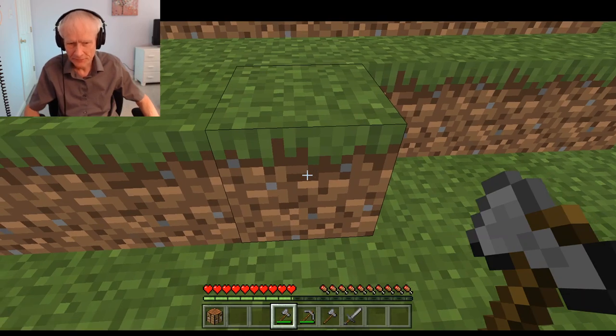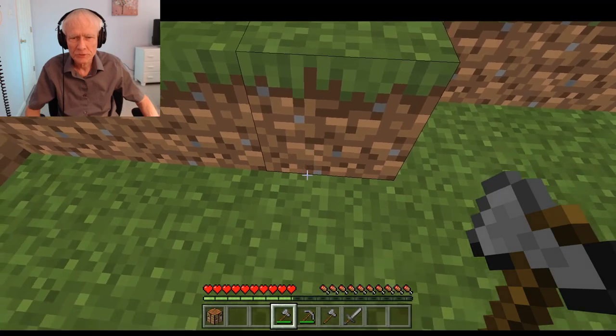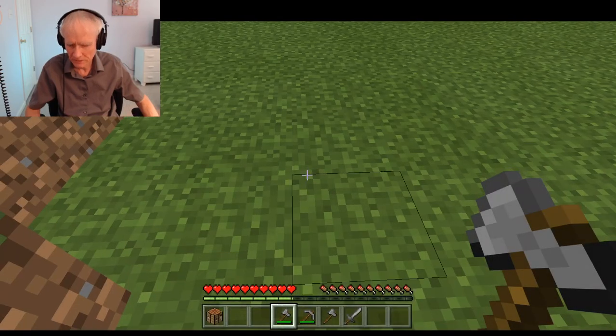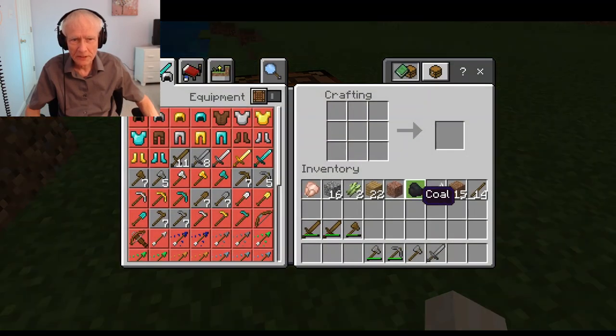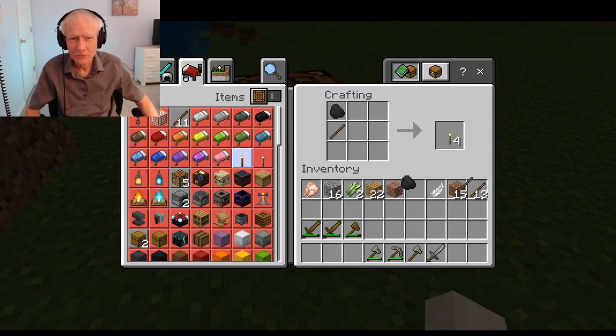I think I'll use my pickaxe first. I probably need to make some torches just in case. I'll have one little piece of coal here, so I'm going to move over to my crafting table. Put it down here, jump into there — and there's my coal. I think I have plenty of sticks. So how many torches can I make? I can make four. I guess I just had enough for four. So there are my torches.